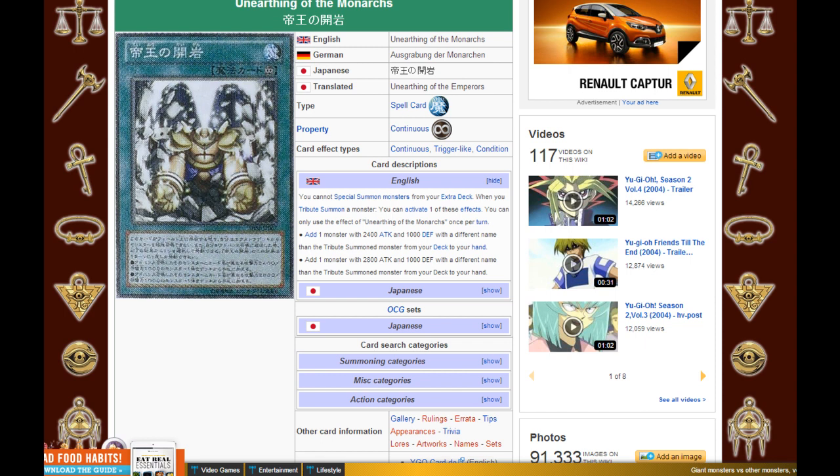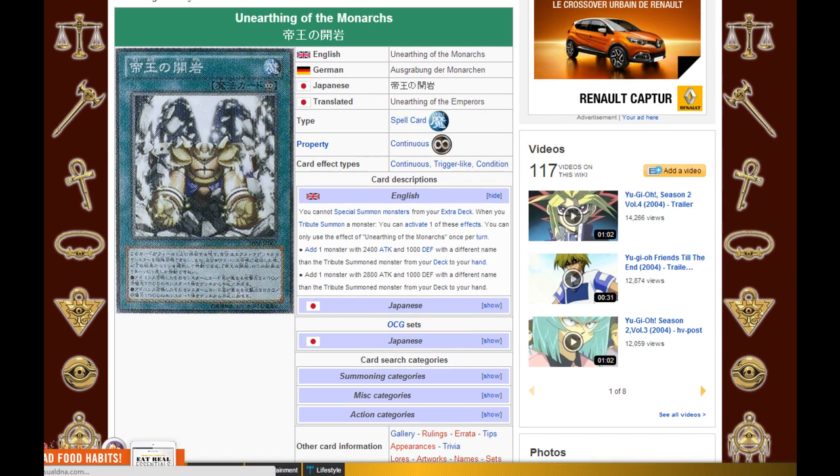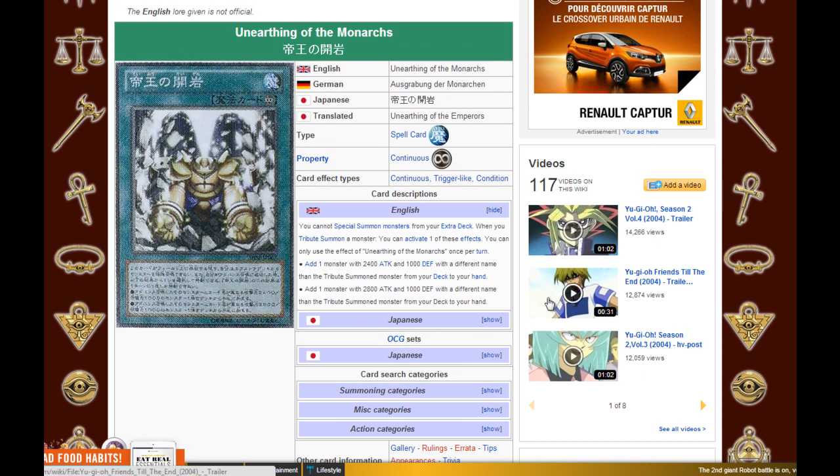The first card is called Unearthing of the Monarchs, and at first glance this card looks really promising. The card text reads: you cannot Special Summon monsters from your extra deck. And when you Tribute Summon a monster, you can activate one of these effects. You can only use the effect of Unearthing of the Monarchs once per turn. The first effect is: add one monster with 2,400 attack or 1,000 defense with a different name than the Tribute Summon monster from your deck to your hand. Or you can add one monster with 2,800 attack and 1,000 defense with a different name than the Tribute Summon monster from your deck to your hand.